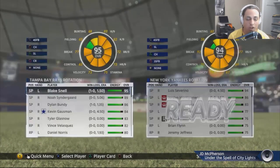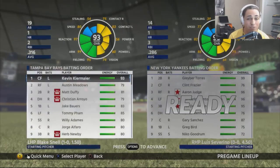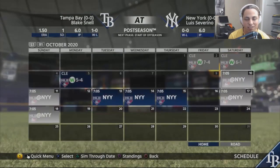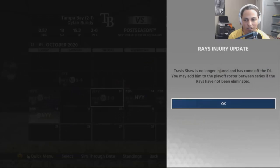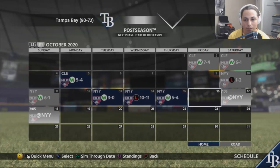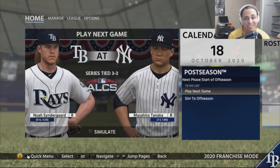The Yankees rotation features Severino, Jordan Montgomery, Masahiro Tanaka, Justice Sheffield, and Chance Adams. Their lineup has Gleyber Torres at 99 overall, Clint Frazier, Aaron Judge, Giancarlo Stanton, Josh Donaldson, Hunter Renfro, Gary Sanchez, Greg Bird, and Niko Goodrum — some pretty high-rated players. We sim until elimination games. We lose game one two to one, then take game two six to one, making it two to two. Then it's three to two. If we win, we go to the World Series.